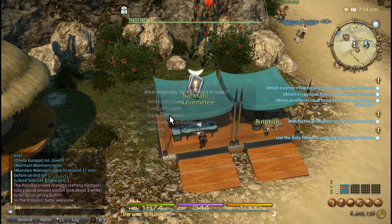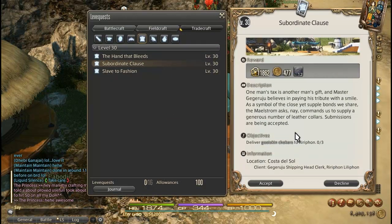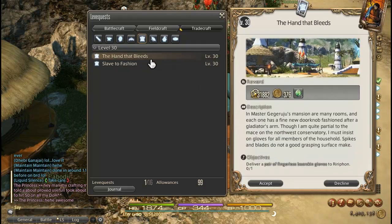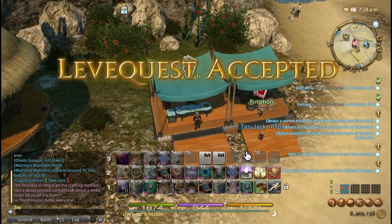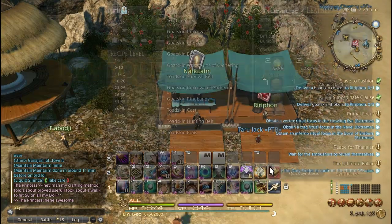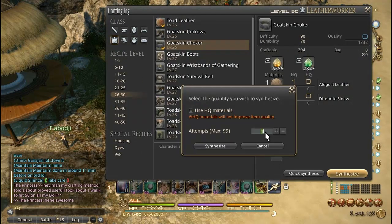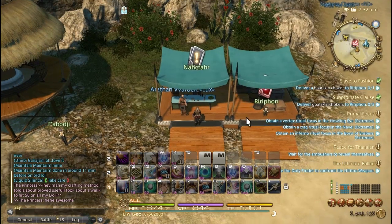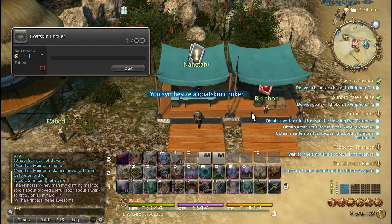So we're going to go to Tradecraft Leves, and we'll just look at these two. Here's one — Subordinate Claws and Slave to Fashion. As you can see they're both paying out right now. What I'm going to do now is open my crafting log and I'm just going to quick synth — I'll say 60 will be fine, that'll be worth 20 leves total. You can go AFK while this is going on; this is going to take about three minutes. I'm going to go ahead and pause the video and pick it up once this finishes.